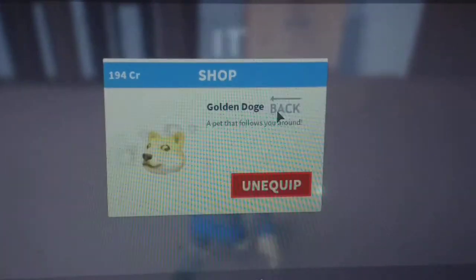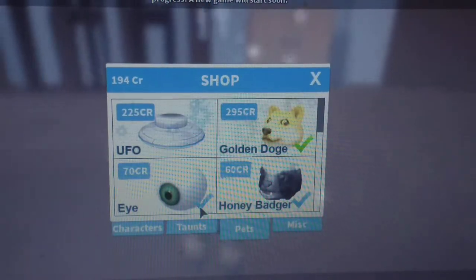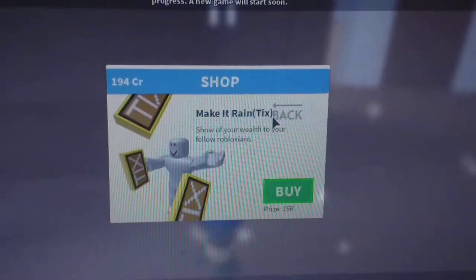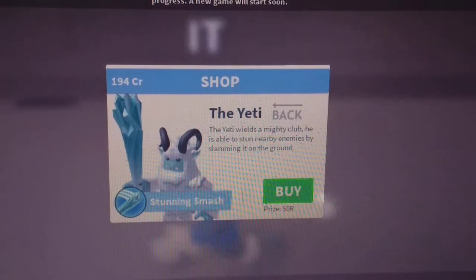The honey badger - I only have that. I don't have the UFO, I don't have the tick screen, and I don't have Yeti and Stunning Smash. I actually wanted to see what the Yeti does.